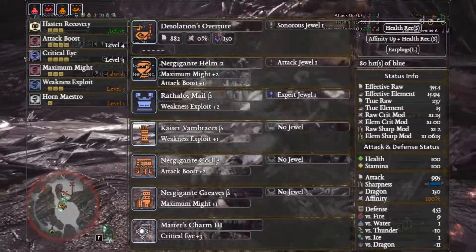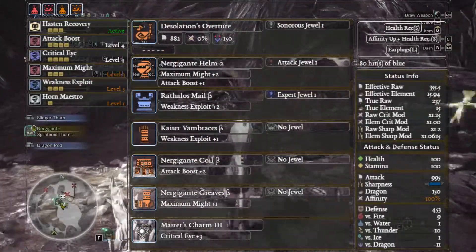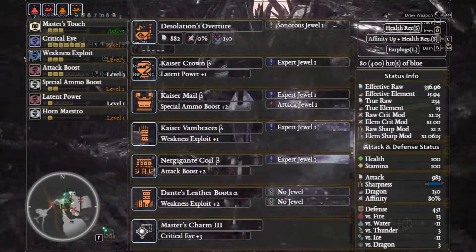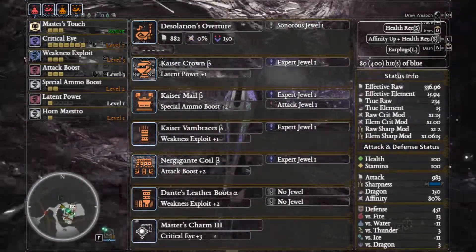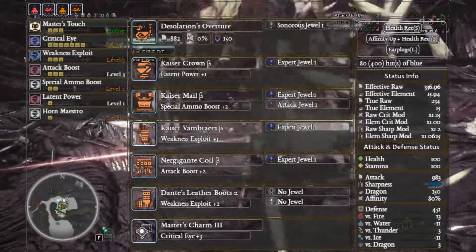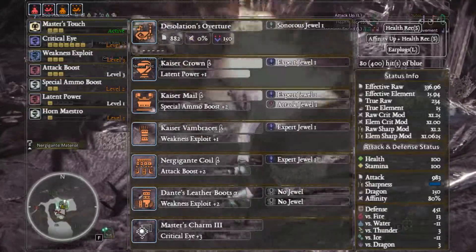Despite having 100 affinity, having the Affinity Up song playing means you'll get more crit chance on non-weak points. With a bit more decoration farming you can go for: Desolation's Overture with a Sonorous Jewel, Kaiser Crown Beta with Expert, Kaiser Mail Beta with Expert and Attack, Kaiser Vambraces Beta with Expert, Nargacuga Coil Beta with Expert, and Dante's Leather Boots Alpha, with two decoration slots left open for your preference.